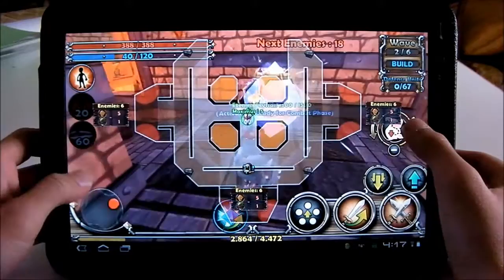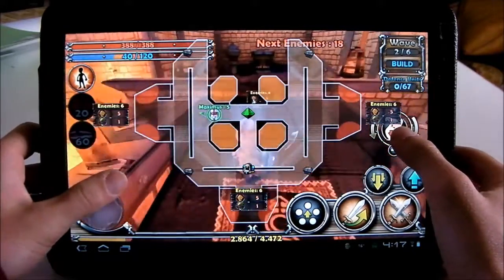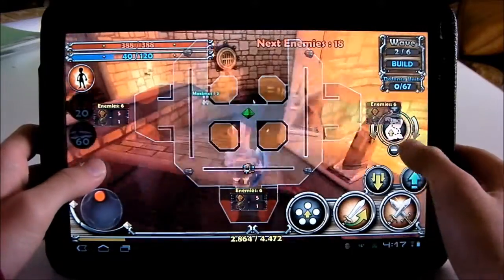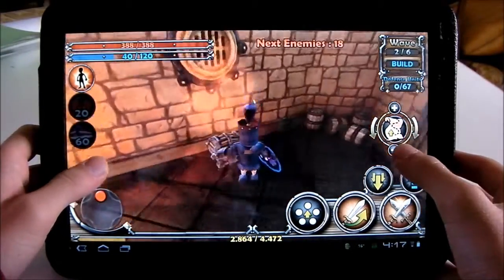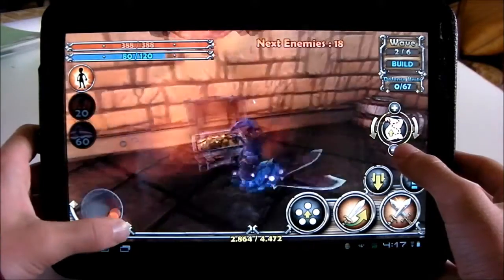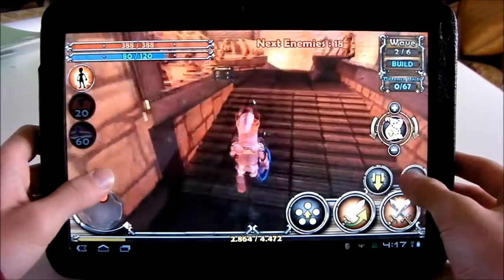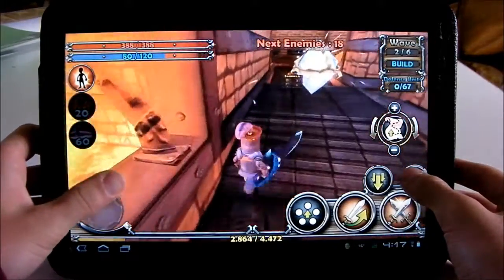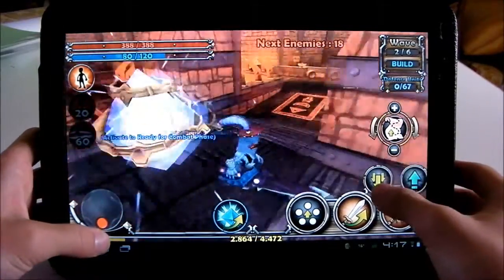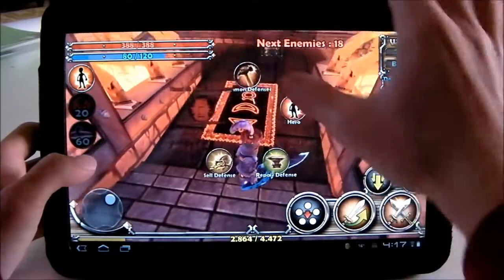There's also a mini-map to see where all the boxes are, or the enemies if there are enemies. I'll just get this box and then build some towers. The graphics in this game are really good — there's a lot of lighting and the detail is just really good.